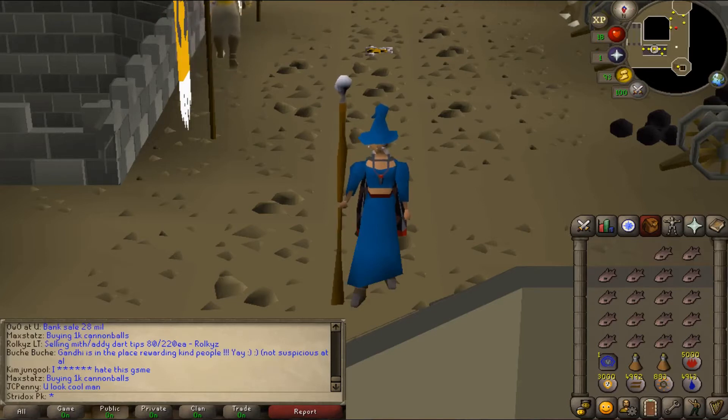I'm going to be using Air Strike, Water Strike, Fire Strike, then Wind Bolt, Fire Bolt, and so on, all the way until I can get to level 25, which is the Varrock Teleport. Once I get to 25, I will be using Varrock Teleport all the way until I can use the Falador Teleport, which is level 37.